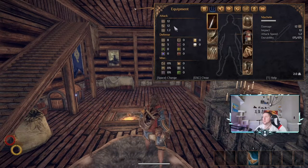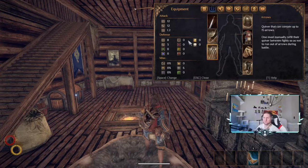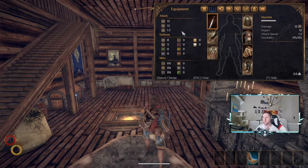Under the Equipment tab, under Attack you have physical damage, impact damage, and weapon speed. For example, the machete has 12 damage, 12 impact, and 1.2 speed. The higher the number on weapon speed, the faster it attacks — however, every weapon type has its own base speed. A machete at 1.2 speed and a spear at 1.2 speed won't feel the same; the spear will still seem slower. Keep that in mind.